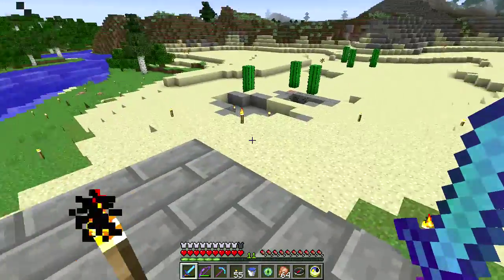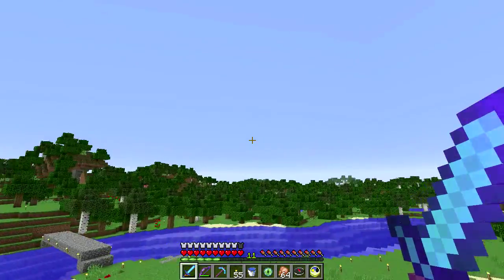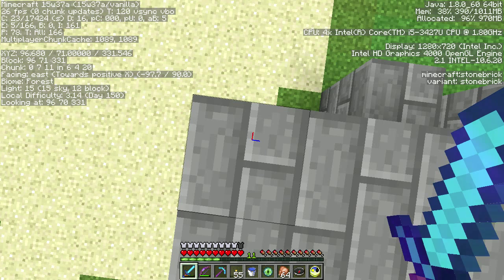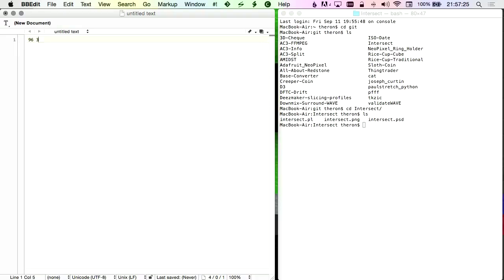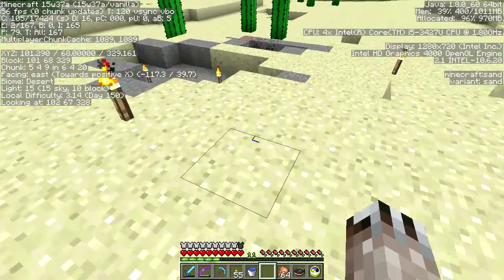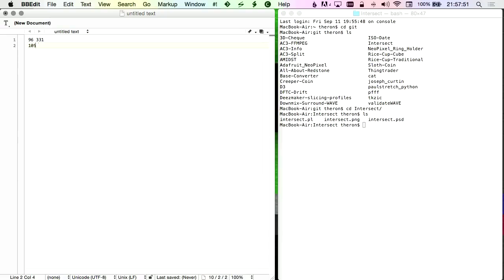So here's what we're going to do. I'm going to stand up here. I don't know where the stronghold is — it could be anywhere. There are three of them, right? Chances are if I choose a random direction, I'm going to find one. I'm looking at the X and Z coordinates. We're looking at 96, 331. So I'm going to make a note of that — 96, 331 — that's my starting point. And then I'm going to throw the eye of ender. It went that way. Now I'm at 105, 327.